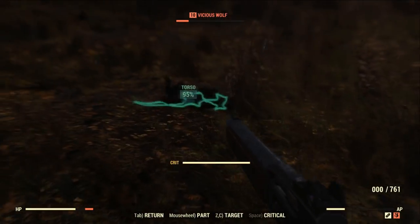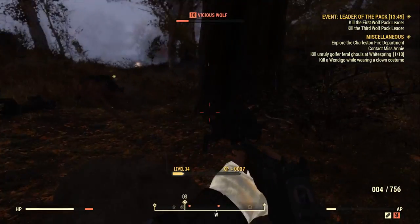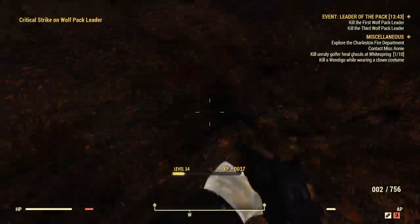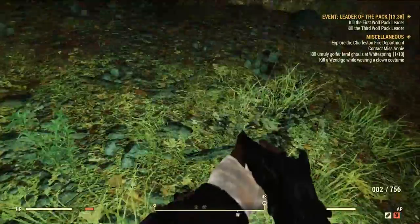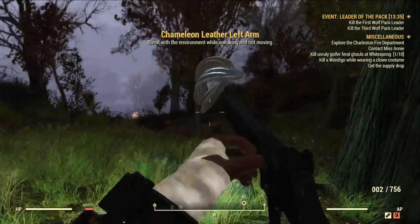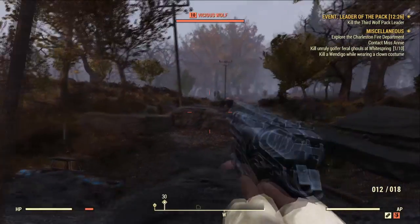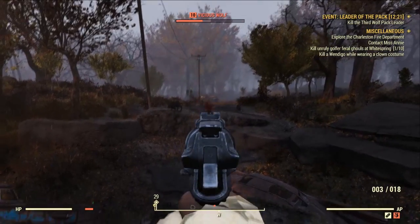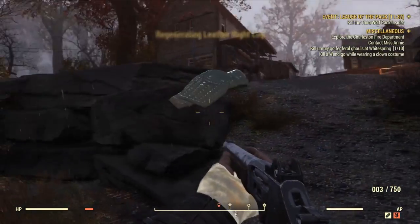That said, I'm actually still using the level 20 crouching chameleon armor, which turns you invisible while crouching, on my level 50 character because it's just so fun in PvP. And I'm still using my two-shot western revolver which does more damage than a rocket launcher. So it's definitely worth farming this event every single time you see it. You can also use low-level legendary gear to make a low-level kitted PvP character, since most people don't really want to fight you when you're level 60 or above.